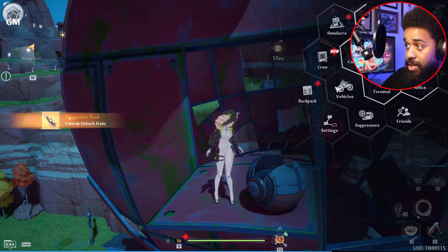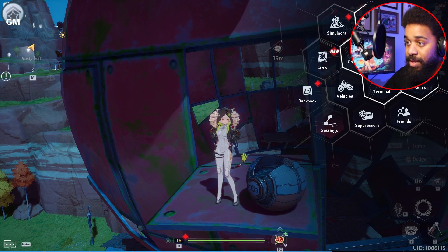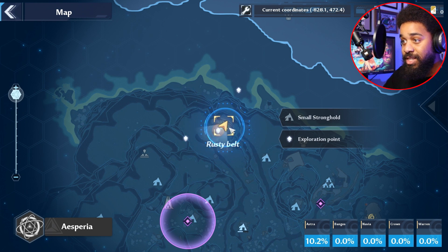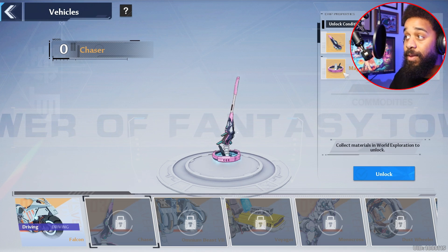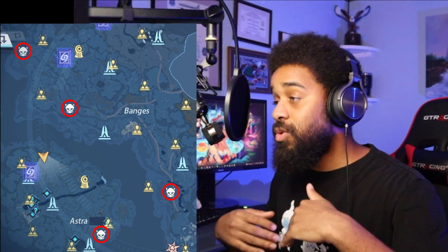This Type 2 Supply Pod — as you can see, we got the Magnetic Rod. The Magnetic Rod is actually the piece of the vehicle that we need. If you look at the minimap, I'm right up here at the top of the map at the Rusty Belt. You can mark this small stronghold — the coordinates are at the top in case you get confused. That's where you get the first piece.